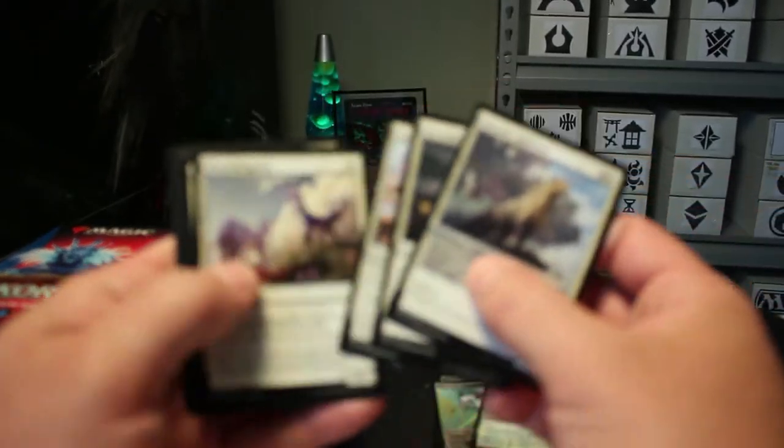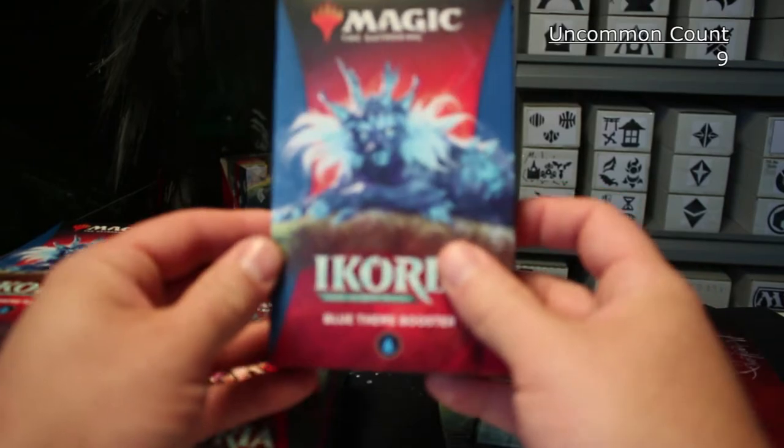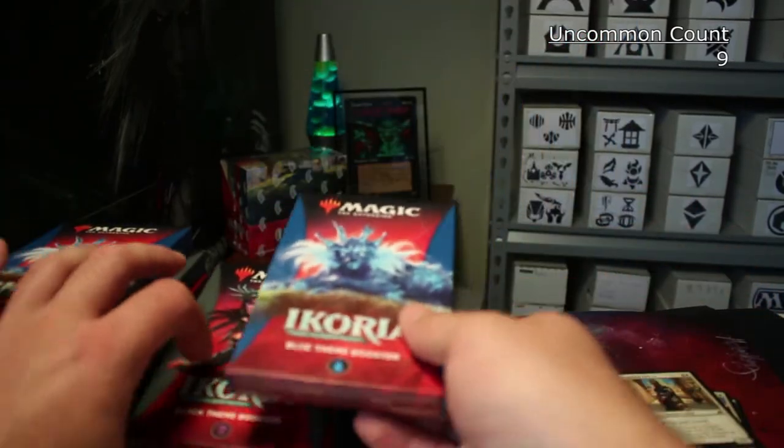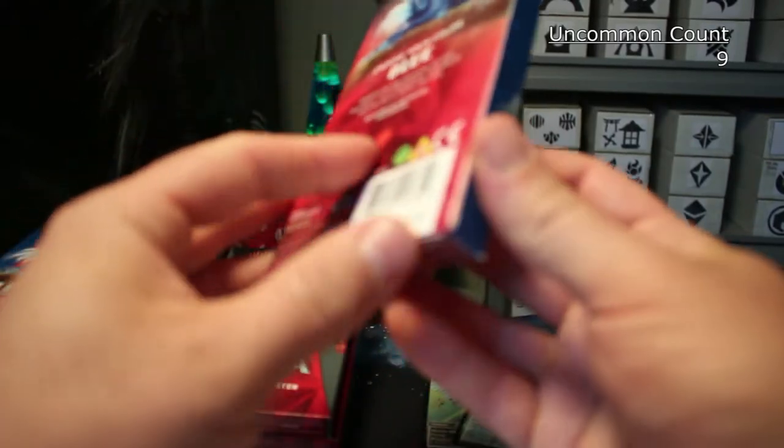Let me count the uncommons real quick: one, two, three, four, five, six, seven, eight, nine uncommons — so three packs worth of uncommons and a double rare. I just opened the white pack. Let's do things in color cycle, so let's go ahead and do blue.